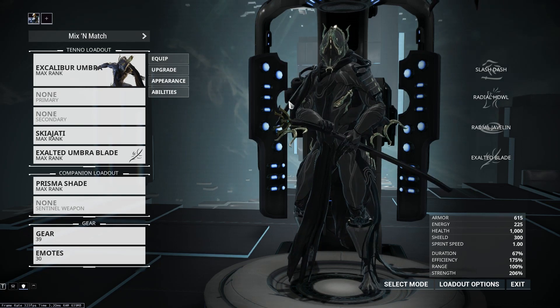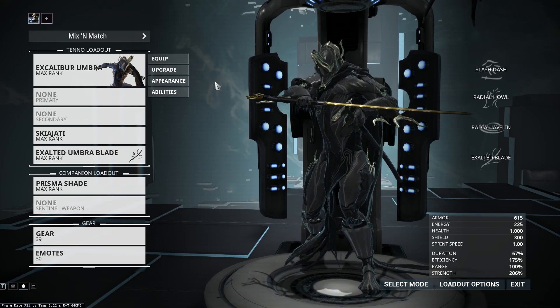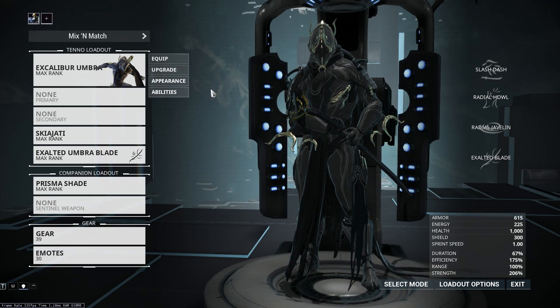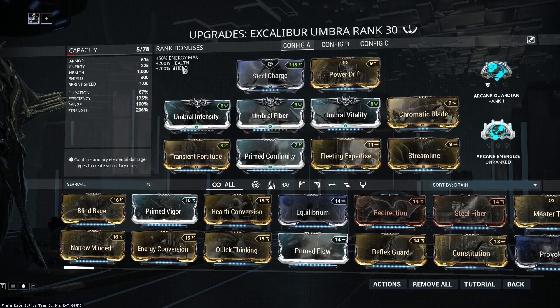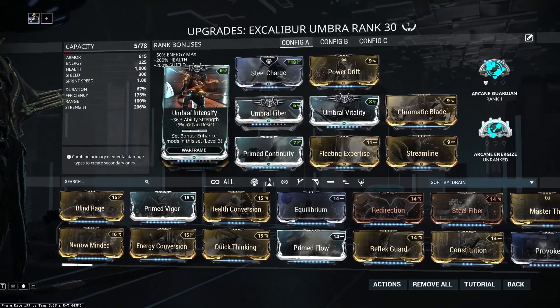Hey guys, it's me again. Just a PSA to anyone who just finished The Sacrifice and got their Umbra stuff. When you're trying to forma an Excalibur Umbra and the Umbra Sword, do not get rid of your Umbra Polarities.